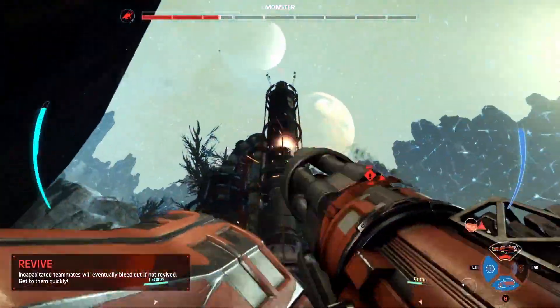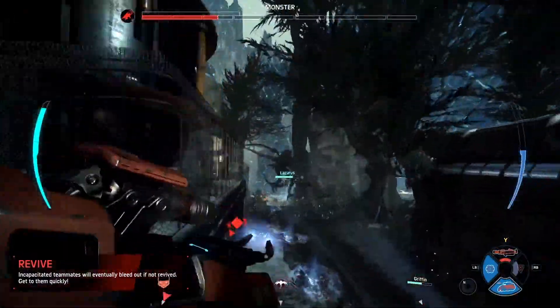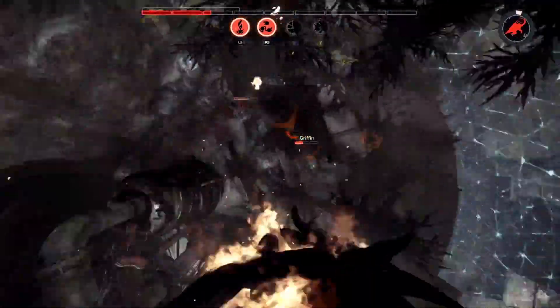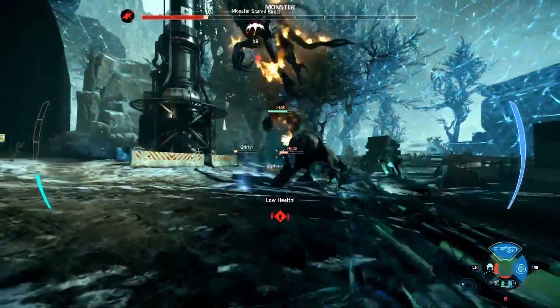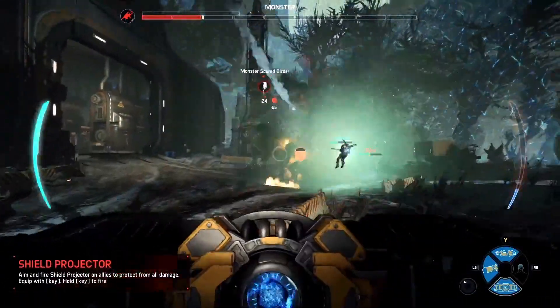Ladies and gentlemen, we are mixing and matching Hunters. In the game of Evolve, you always need assault, you always need trapper, medic, and support. But within that, you're able to mix and match characters like you're seeing here. We've got Hank on support, Griffin on trapper, and here comes Lazarus with the Lazarus device as the medic. Getting that clutch revive here — that's so important for the team to work together and use those abilities.